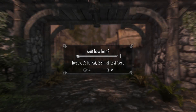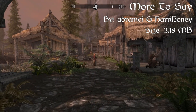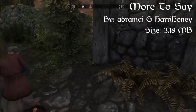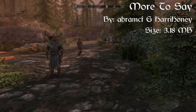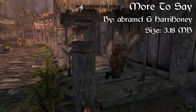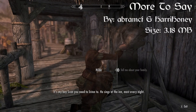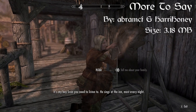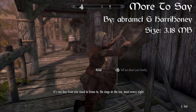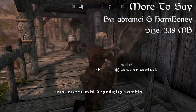Coming in at our number 4 spot, we have the More to Say mod. The More to Say mod adds inconsequential dialogue to the NPCs, constructed from the NPC greetings and the miscellaneous lines from the same voice type. It is fully voiced using existing sound files from Skyrim Special Edition. It aims to stay true to each NPC's character and story, though some liberties are taken to add character depth. Currently, this mod covers the NPCs in Riverwood, but will greatly be updated as time goes on.